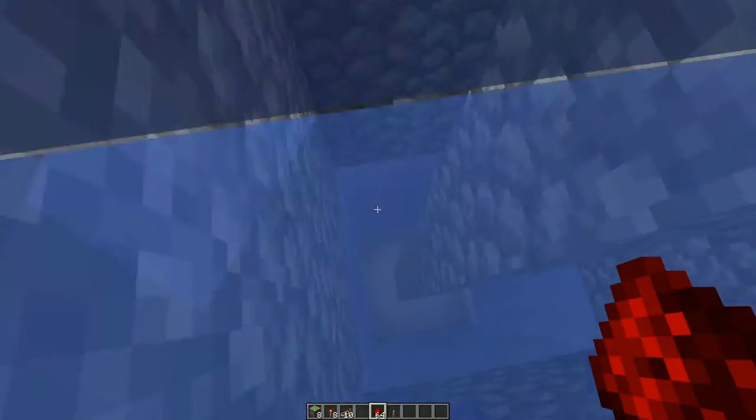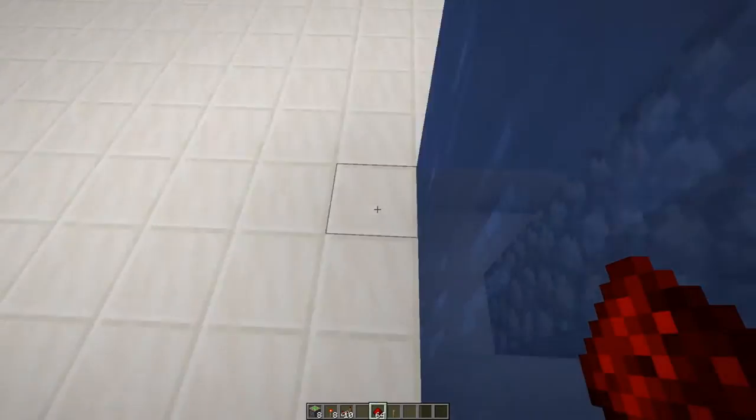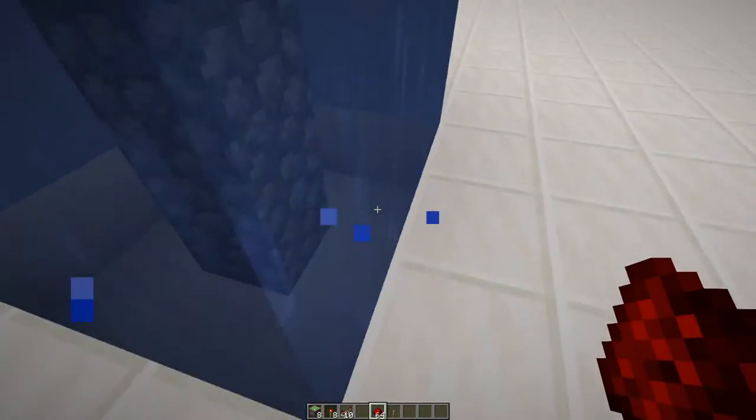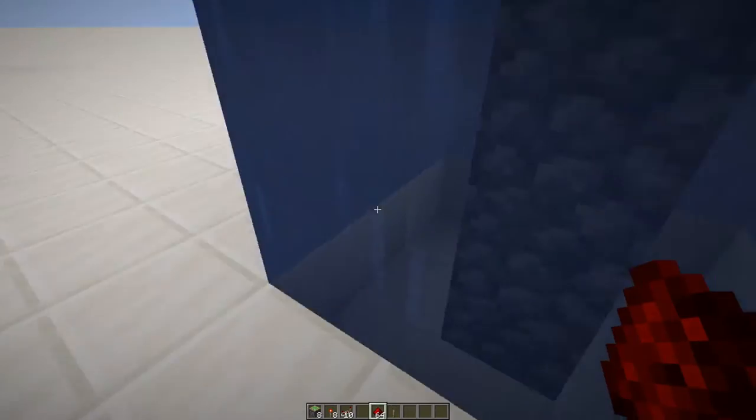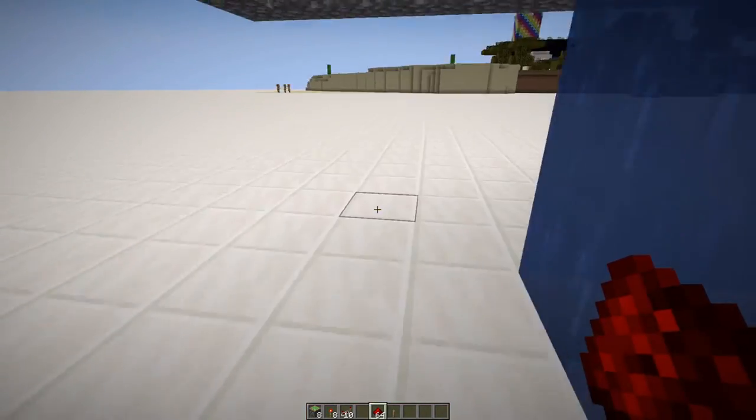Once you've dug out the underground, you can build this as you please. My advice is to have the water go down one more block. This keeps it from spreading anywhere on the inside. And you can build out your secret vault underneath the ground.